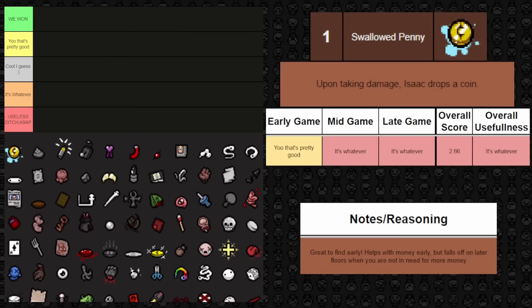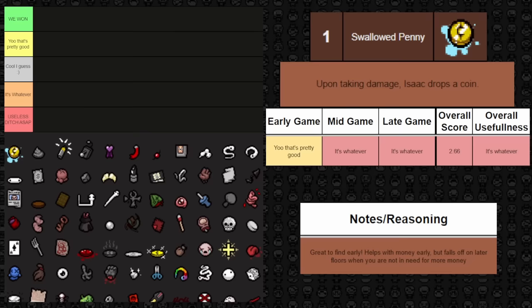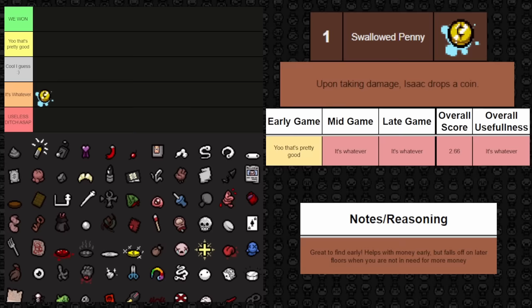First up is Swallowed Penny. Upon taking damage, you drop a coin. This is one of the greatest things you can find early on because it helps you stack up money for shops. But during mid and late game it falls off a bit — less shops in mid game and no shops in late game. Money can still be relevant for beggars and machines, but overall it's just kind of whatever.